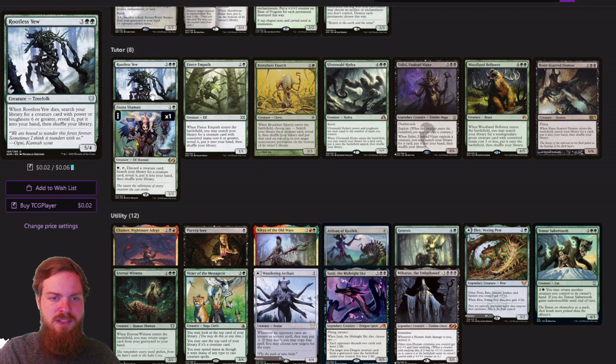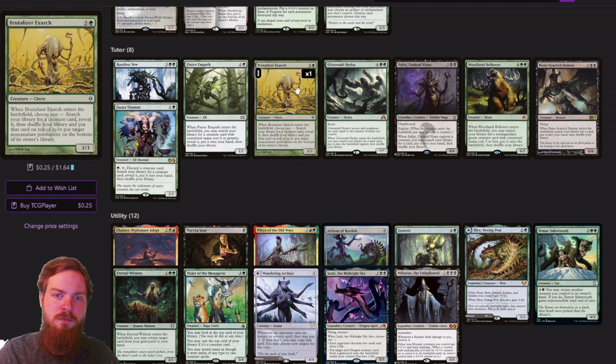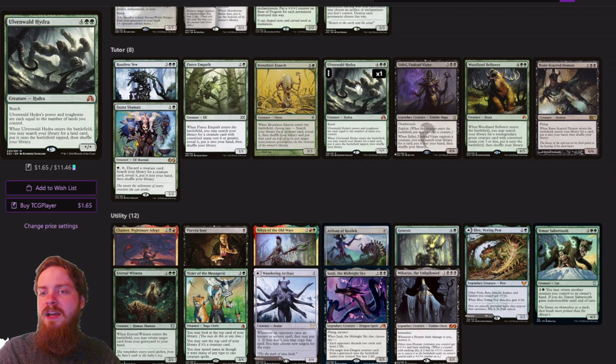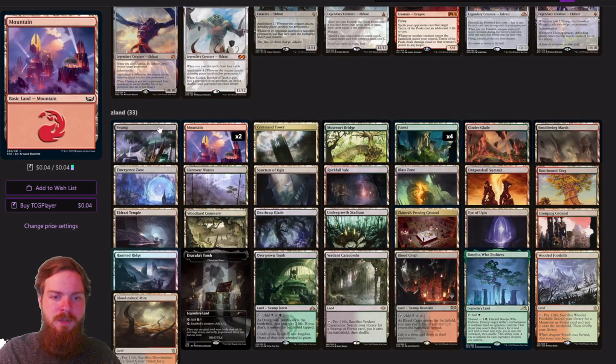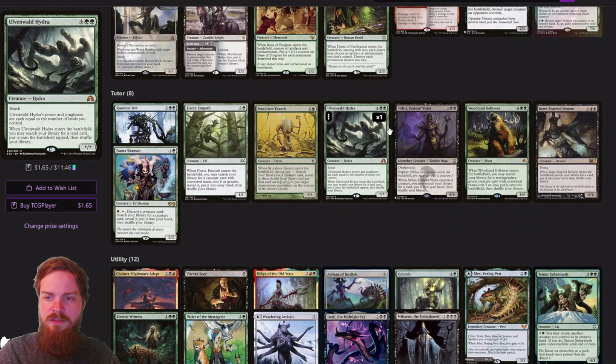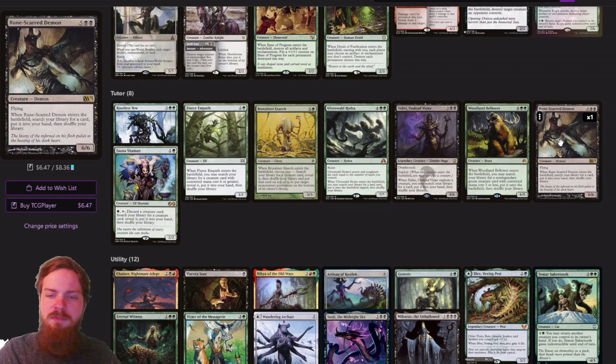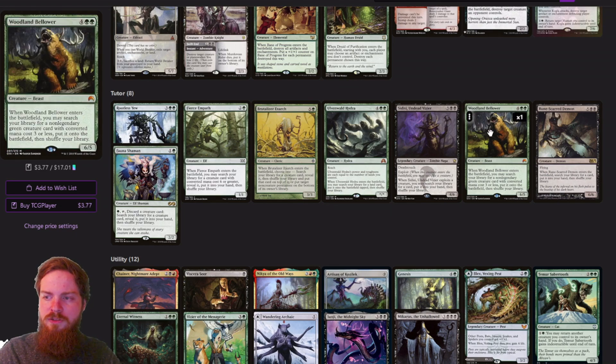For tutors: Rootless Yew from Kaldheim — when it dies, search your library for a creature card with power or toughness 6 or greater, reveal it, put it into your hand. We can blitz this out and at end of turn it dies and we search up a big creature for next turn. Fierce Empath gets something with CMC 6 or greater. Brutalizer Exarch puts a creature on top of our library or can be used as removal in a pinch. Ulvenwald Hydra can find utility lands like Mosswort Bridge, Sanctum of Ugin, Emergence Zone. Sidisi Undead Vizier, Woodland Bellower, Rune-Scarred Demon, and Fauna Shaman all do a lot of tutoring work in the deck.